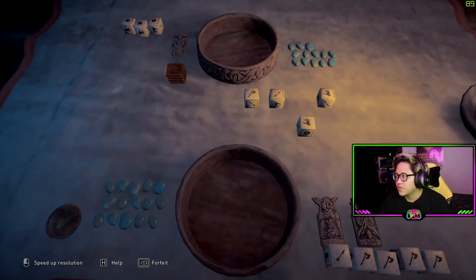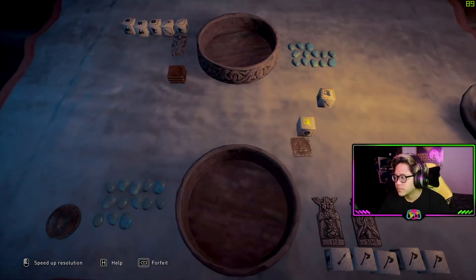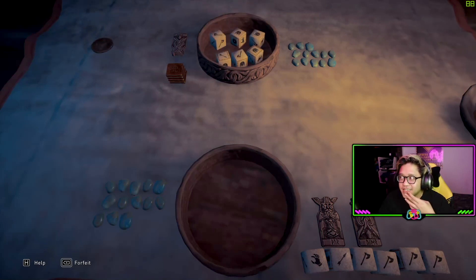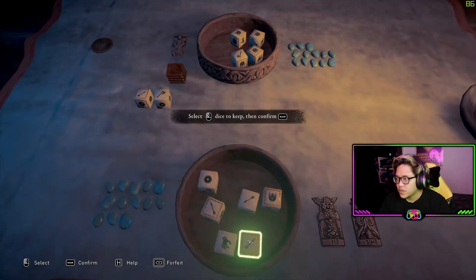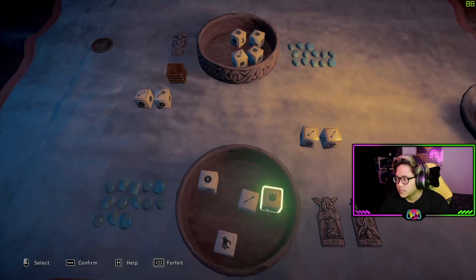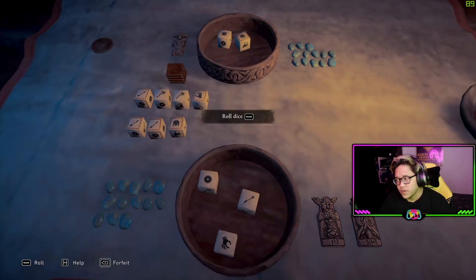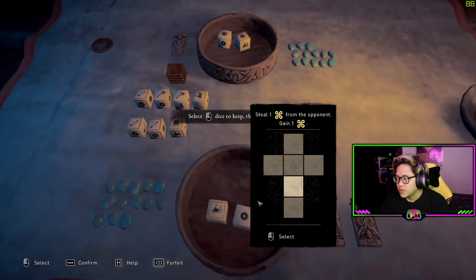I'm only going to steal one of his favors. He'll be left with three. Two attacks blocked — one steal. He steals one favor from me. Whoa, I didn't see that coming — okay, this might be hard now. I have no favor in hand, and he's going offensive. I need more favors.